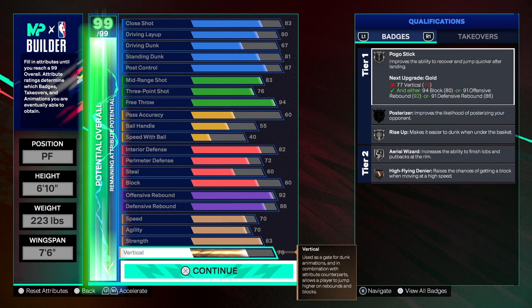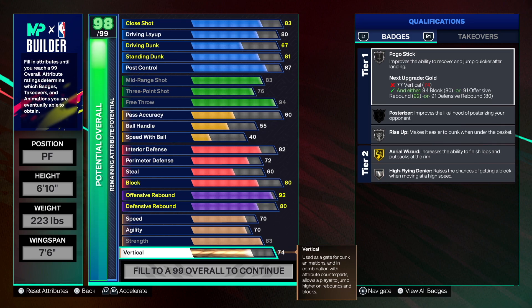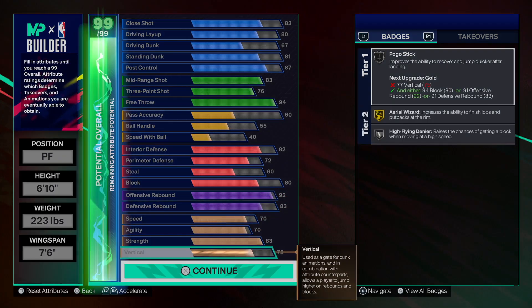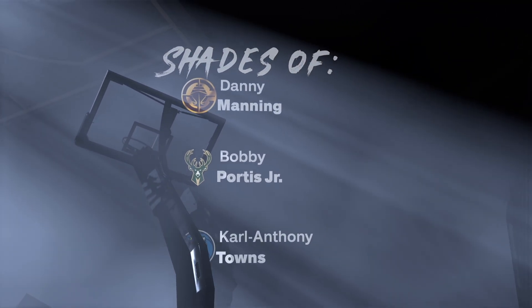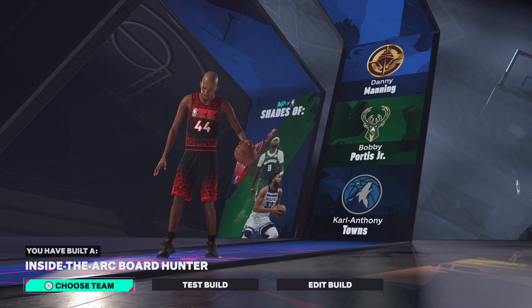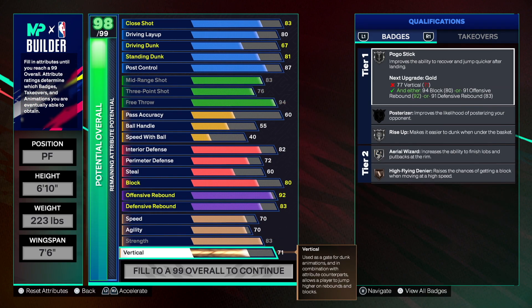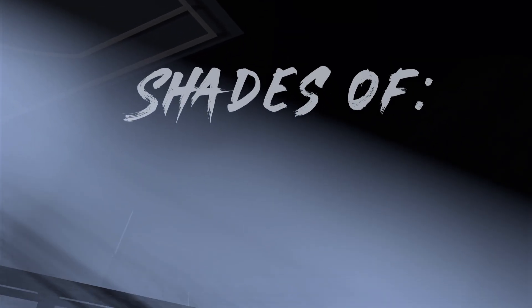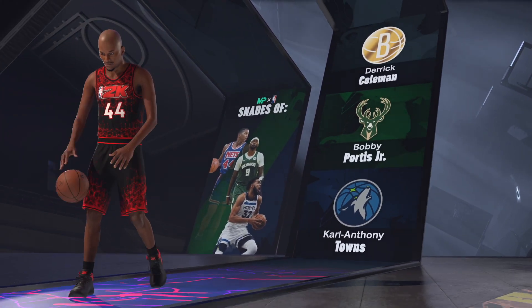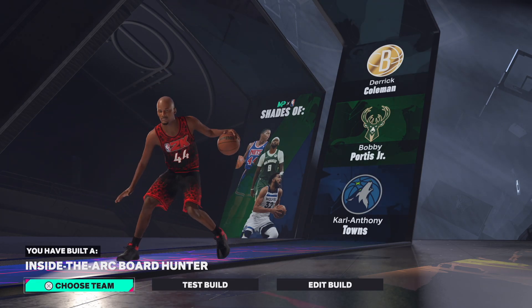Maybe you want to go 75 to get some contact dunks — you could definitely do that. Maybe put this down, get to 75, and bring something else back up to at least 83. That's really up to you. Once you move attributes around, things change — that's why I try not to move things around. I'm going to go back to the original attributes. Inside the Arc Board Hunter is not bad. That one move literally changed us from getting the Derrick Coleman build. Inside the Arc Board Hunter — let me know what you thought about this build. Until next time, much love.